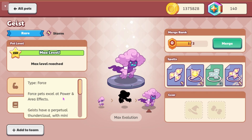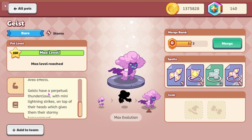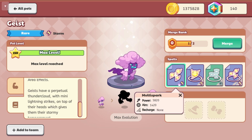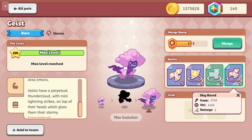And then if we go to its description, it says Geist have a perpetual thundercloud with many lightning strikes on top of their head, which gives their stormy temperament. The spells that it does are multi-spark, battery, sunder, and skyrend.